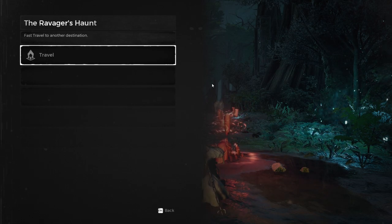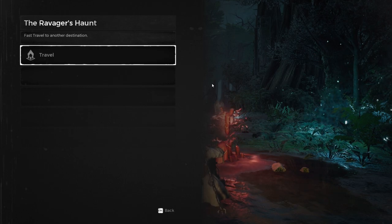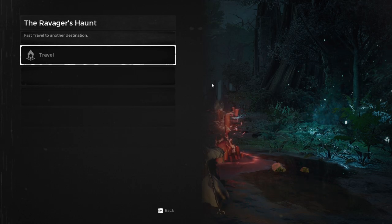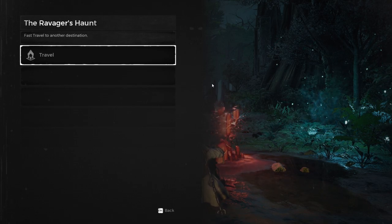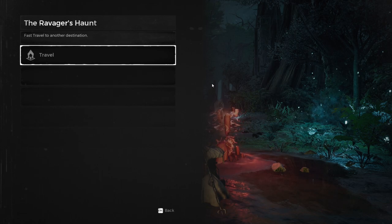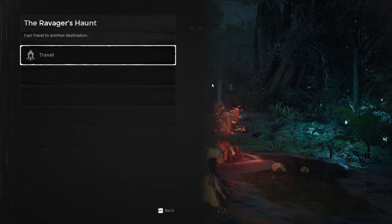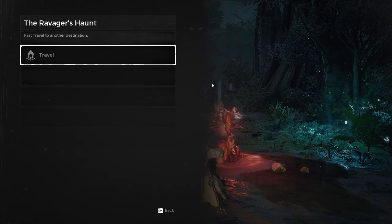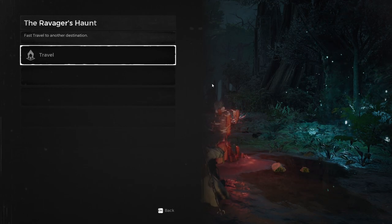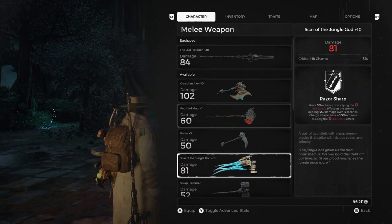A quick note to add: there is actually a way to bypass the Ravager boss fight altogether, and that's by doing the Ravager's bell puzzle, which I won't be covering in this video. But it is a pretty good way to bypass it without actually having to fight the boss. If you do decide to do the puzzle, you actually get a cool weapon called the Scar of the Jungle God, which does bleed damage and is actually a pretty good weapon overall.